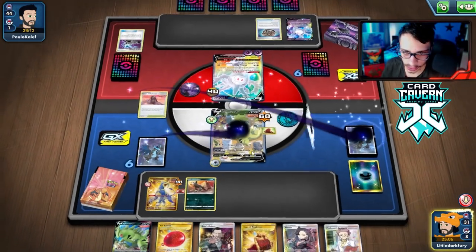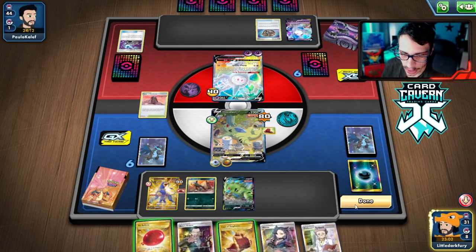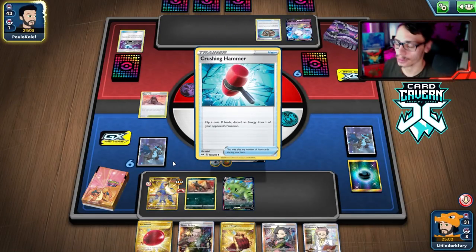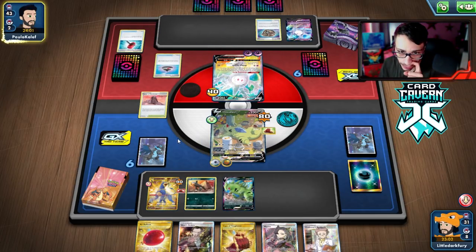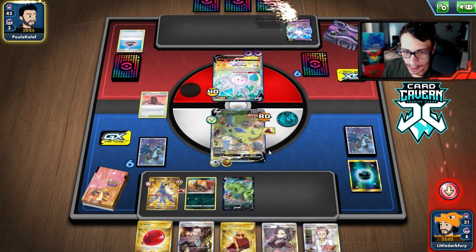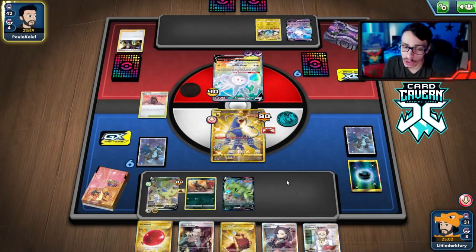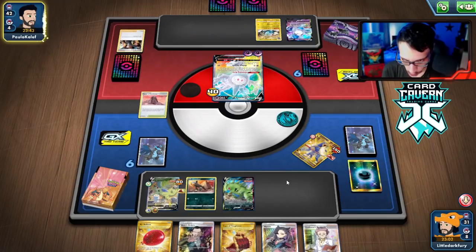Actually, I think we do want to Single Strike Roar now — try to get the energy on Tyranitar while we still can. They could Yell Horn or Hammer the energy off and we'd be a turn behind. I'll bench Tyranitar because maybe they'll attack it instead of Houndoom. Houndoom only has about 30-40 HP left. Crushing Hammer tails — you love to see it. We're going to one-shot them in this matchup; Tyranitar has 280 HP with Cape and it's hard to get through.